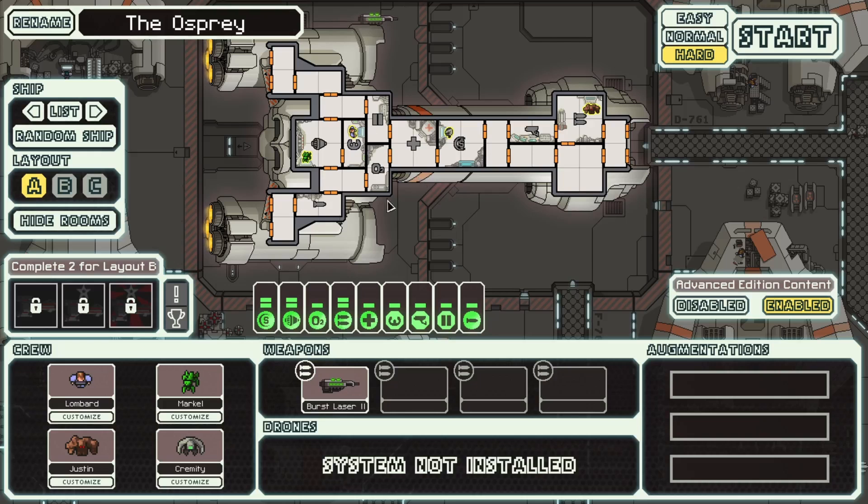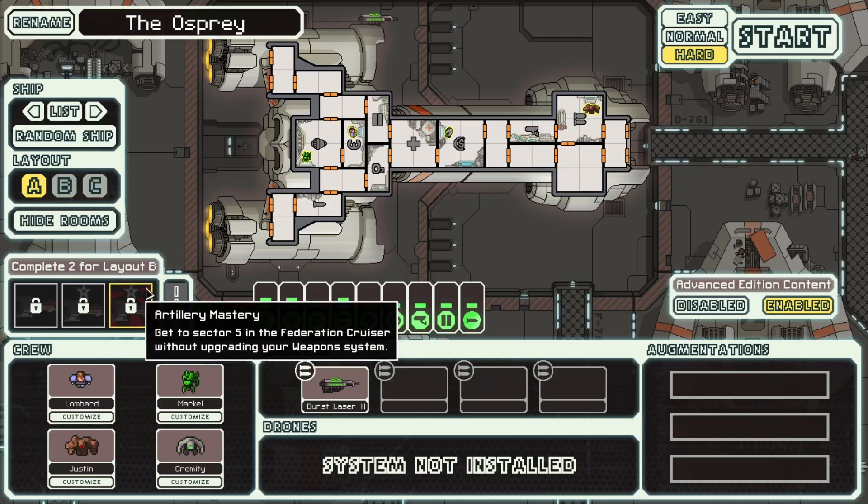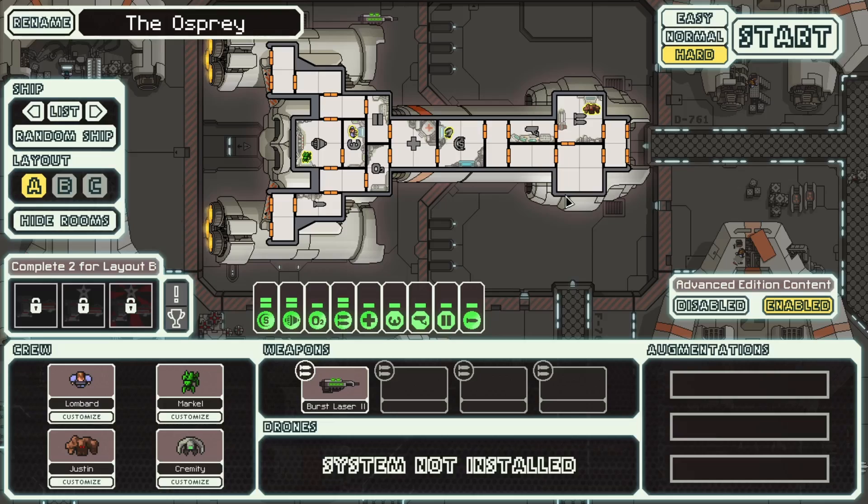Go to new game, and to the one ship that we haven't actually beaten the boss with. I have been having a lot of trouble with this ship for some reason, even though it's one of the best ships to beat the game with. For some reason it's just not working for me. I'm not sure why. But let us attempt one more time, today, right now.